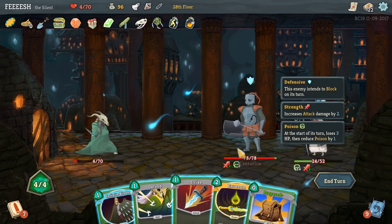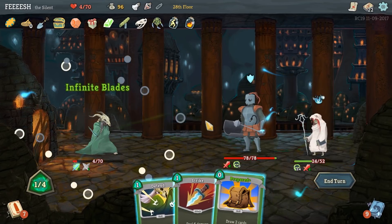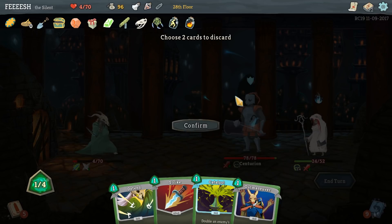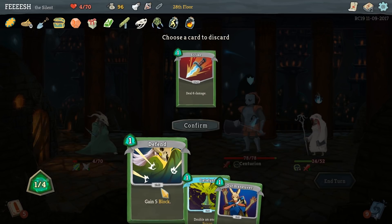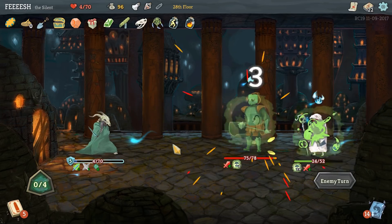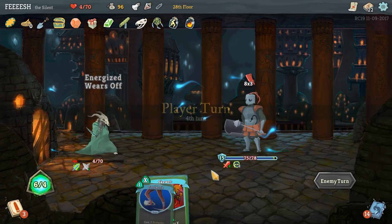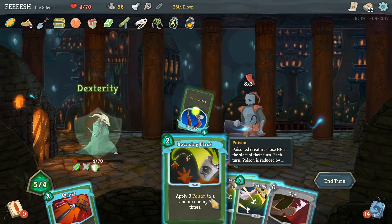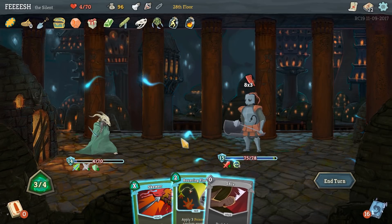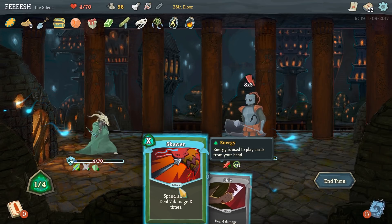She heals herself, but she's so poisoned it doesn't matter. He's defending - that gives me some time. Invenom, Infinite Blades, Be Prepared. We're not going to get hit - I'll just use Outmaneuver, she dies. He scares me. That's real bad. Let's do Footwork, Defend, Defend. I die here - because he's going to do 24, and I only have 4 HP.